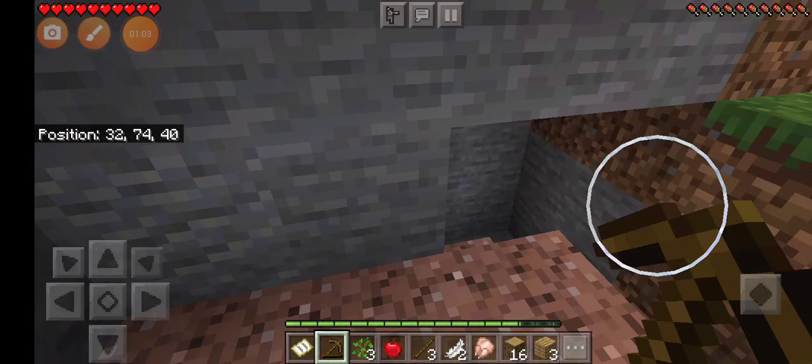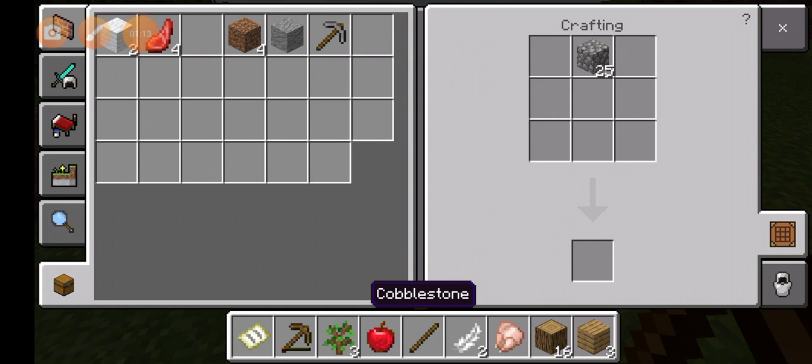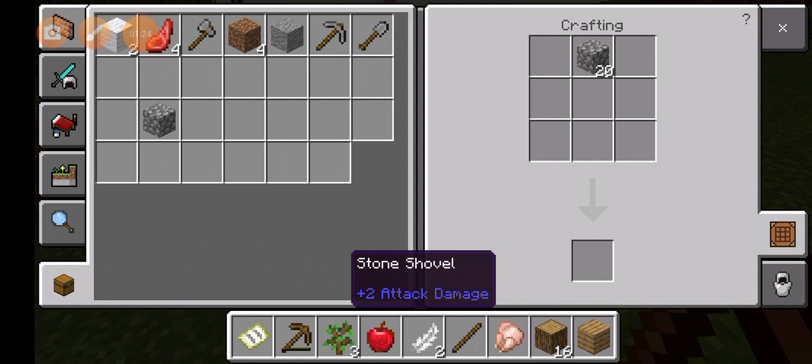I'm going to get iron. Let's make a stone pickaxe, a stone axe, a stone shovel, and a stone sword.